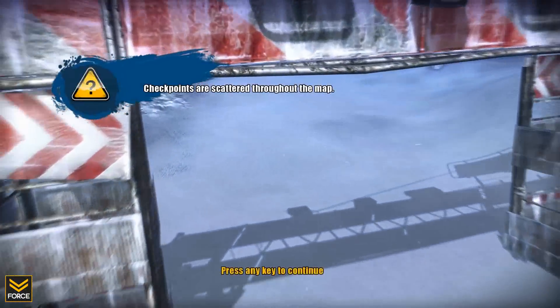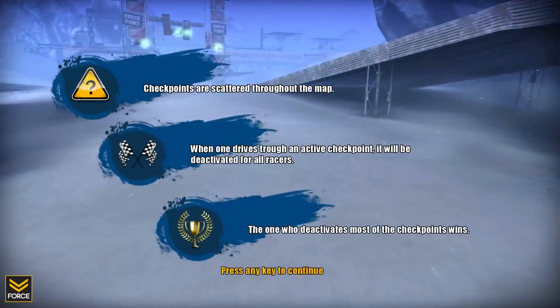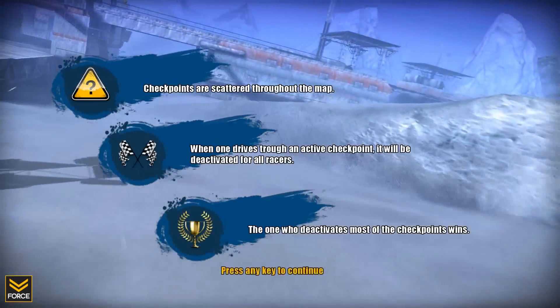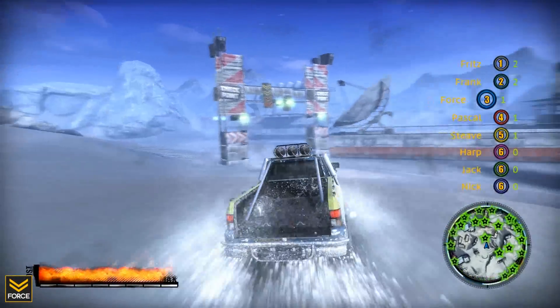The next mode is Gate Hunt. In this mode, checkpoints are scattered throughout the map. These checkpoints are active, and driving through a checkpoint deactivates it and scores you a point. The player who deactivates the most checkpoints once all checkpoints have been deactivated wins the round.